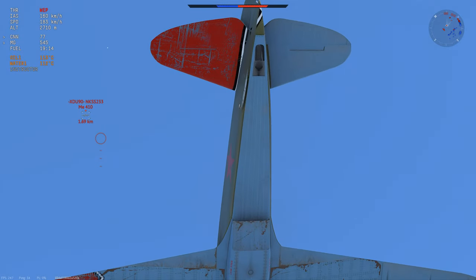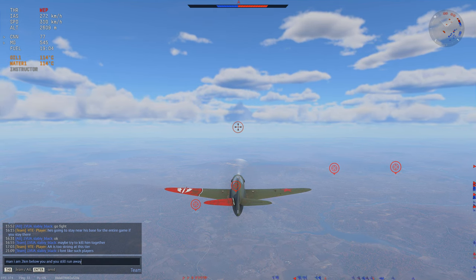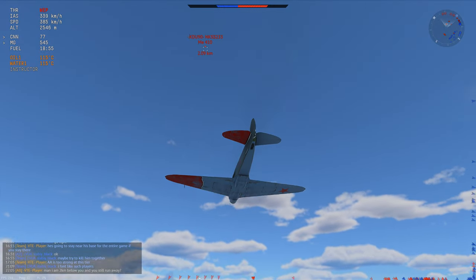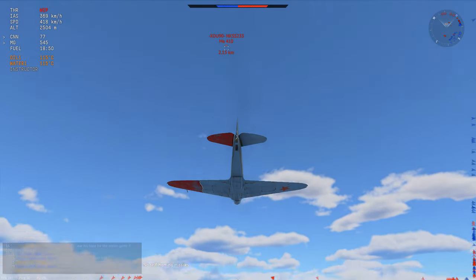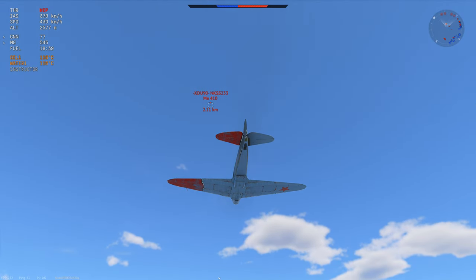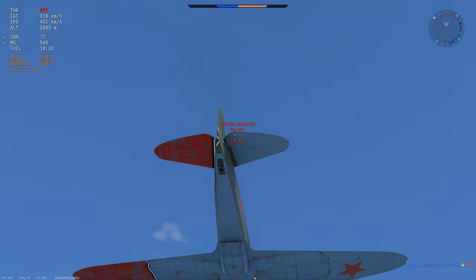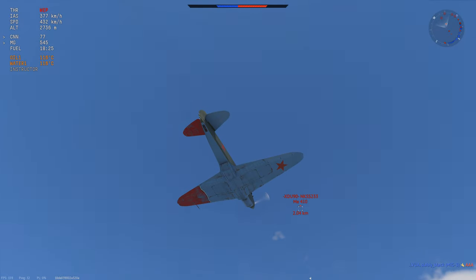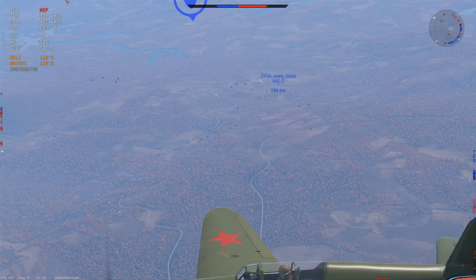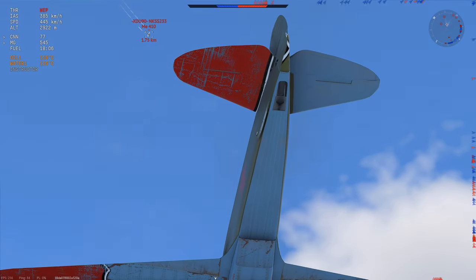No one is camping it, no one is abusing it — we are just flying and we get absolutely dicked on. The ME 410 climbed to a very high altitude and is somewhat trying to engage us, but he's trying to play it too safe. He's in a plane that will not win this fight. Not taking any risk is more risky than taking some risk. He's in a plane that will lose this fight, so if he keeps this up long enough, I will eventually out-climb him, out-run him, and most definitely out-turn him.